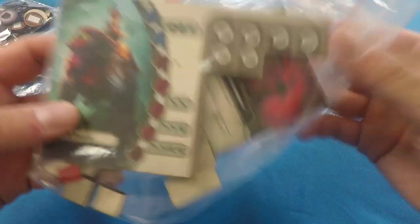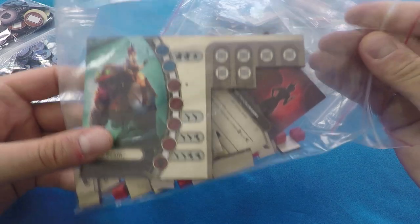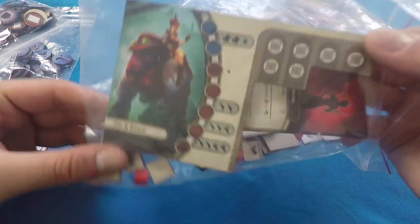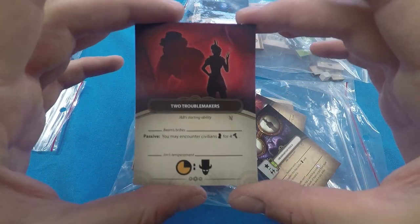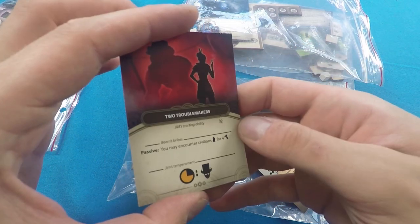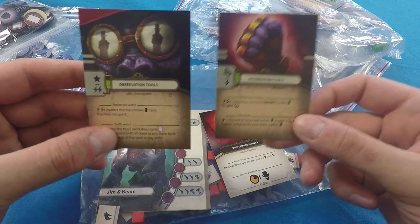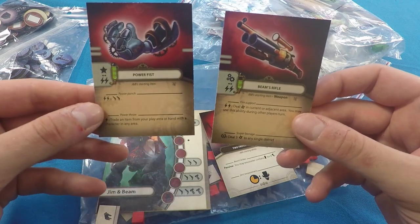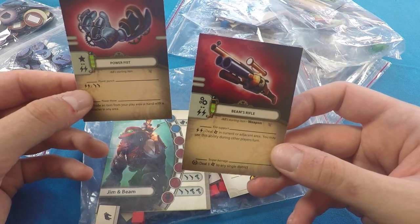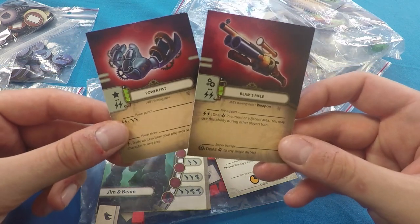These characters are quite asymmetrical — the way they interact with the board is unique to each class. Alice and Beam are violent and intimidating: in the competitive version they intimidate citizens into supporting them; in cooperative they're really good at killing the mechanized. They have a power fist for killing enemies and throwing items, and a rifle that's both a rifle and a shotgun — dealing damage and sniping enemies anywhere on the board.